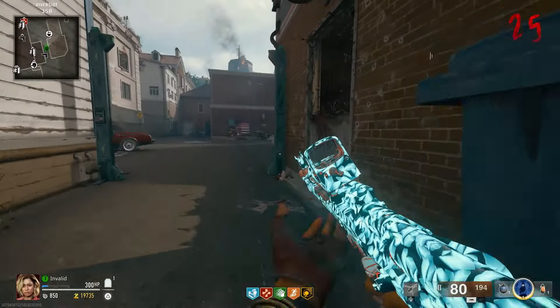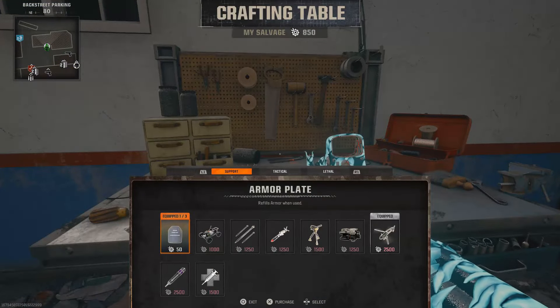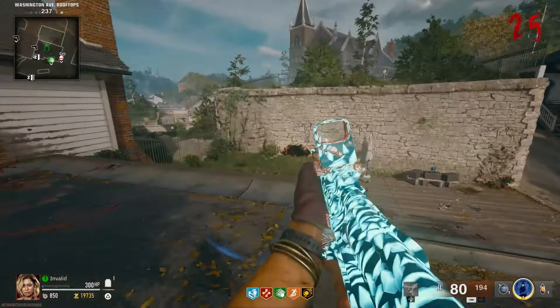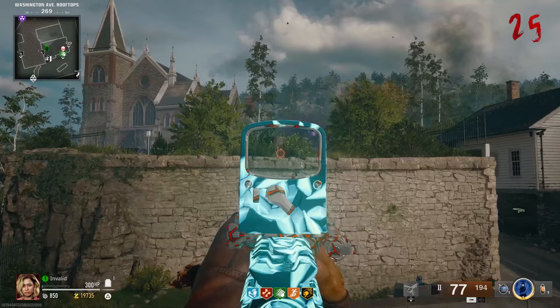This is a straight to the point guide on how to obtain a shovel and dig up graves for loot on the zombies map Liberty Falls. For this easter egg a chopper gunner is surprisingly needed, and you'll want to make your way to Washington Ave, go on top of this rooftop, and you'll see a barrel in this bush at the top of the wall.